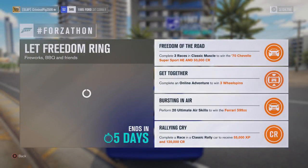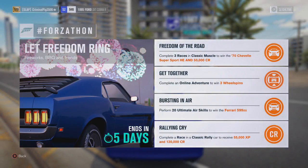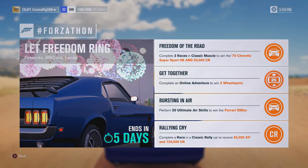Welcome back to another video. There is a Forzathon event today starting Tuesday July the 4th, it's five days long so it will include the upcoming weekend as well. The cars you can win are the 1970 Chevelle Super Sport Horizon Edition and the Ferrari 599XX. They're both cars we've seen before, so there's not really a lot of hype about them. In this video I'm going to get both the Chevelle and the Ferrari 599XX.